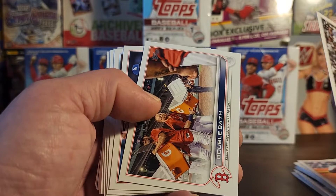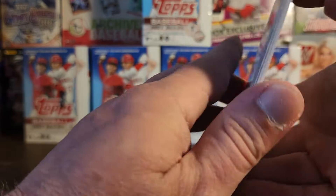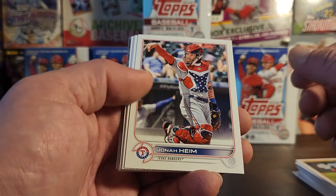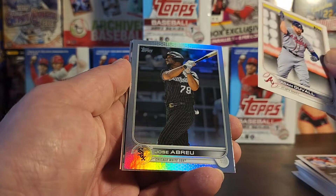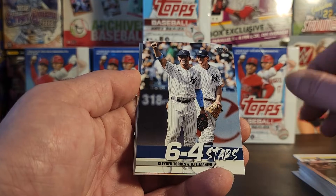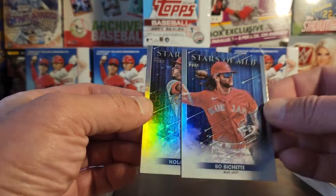Ryan McMahon, double bath. DeGrom. Isaiah Kiner-Falefa. Jonah Heim, Simmons, John Gant, Adam Duvall. We've got a rainbow foil of Jose Abreu. Gleyber Torres and LeMahieu. Stars of the MLB Beau Bichette and Stars of the MLB Arenado.